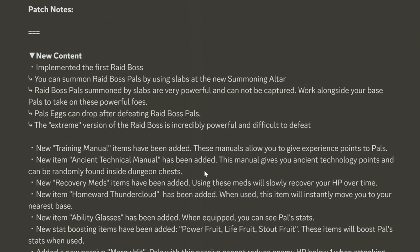The first raid boss is now live. You can summon it by using Slabs at the new summoning altar. Raid boss pals summoned by Slabs are very powerful and cannot be captured — work alongside your base pals to take on these powerful foes. Pow eggs can drop after defeating raid boss pals, and the extreme version is incredibly powerful and difficult to beat.